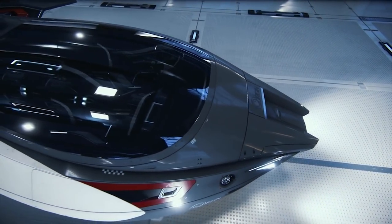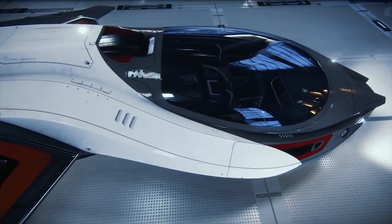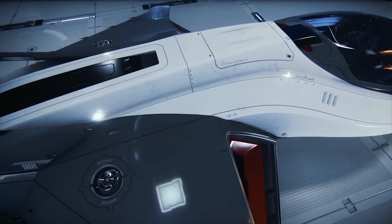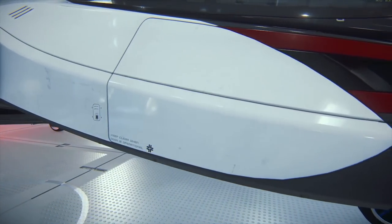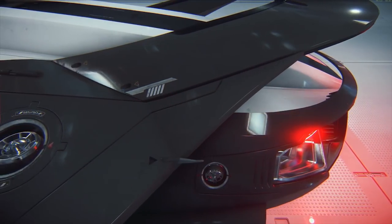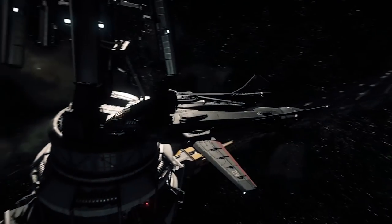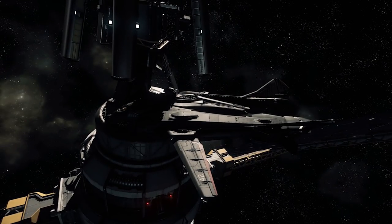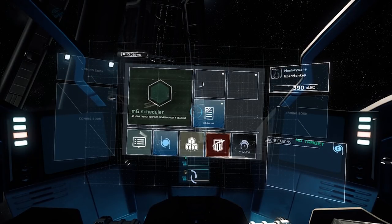These concept sales help fund the game, but you certainly do not need to purchase this kind of ship with real money. A starter package will give you everything you need to get into Star Citizen now. You can always buy a ship later if you wanted. You can also rent ships in Arena Commander, the dogfighting module, just by playing. All ships will be obtainable in-game with UEC, which is the in-game currency, or be able to be captured or obtained via missions as soon as that game is released. So just bear that in mind — you only need a starter ship.